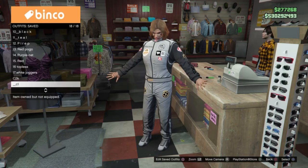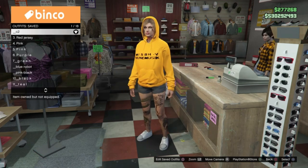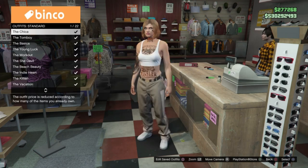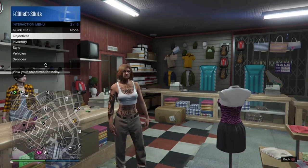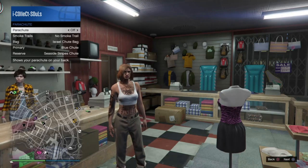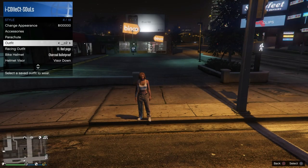Now when we've got those two outfits saved, we are going to go into standard outfits and select any standard outfit — I usually use the chica. Once you've got that set up, we are going to open up the interaction menu, apply a parachute, and then remove it. We don't want any parachutes in this BEF.